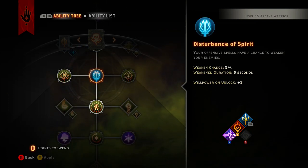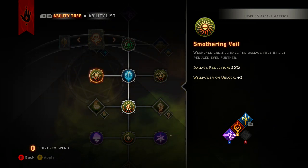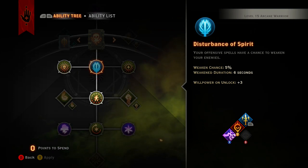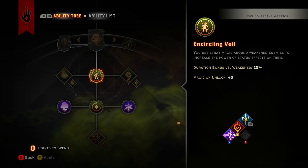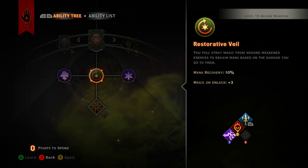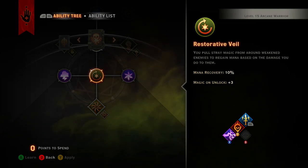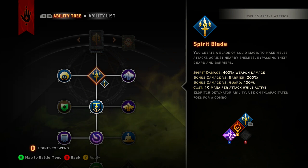At level thirteen, you want to get the damage reduction before continuing down the tree. A 30% damage reduction is a huge number — that's something I'd definitely grab. Then move on to encircling veil, which increases the stray magical duration bonus versus weakened by 25%. Then restorative veil gives you mana regen again — so for every swing with spirit blade, you're recovering mana too. Spirit blade costs 10 mana per attack, so the regen passives might actually cover most of that cost.